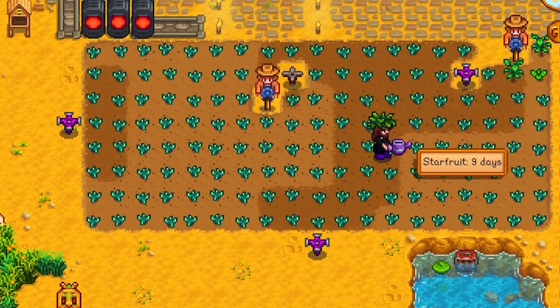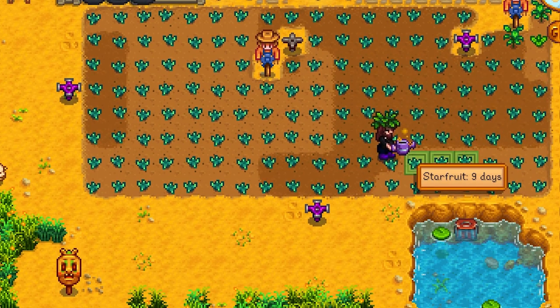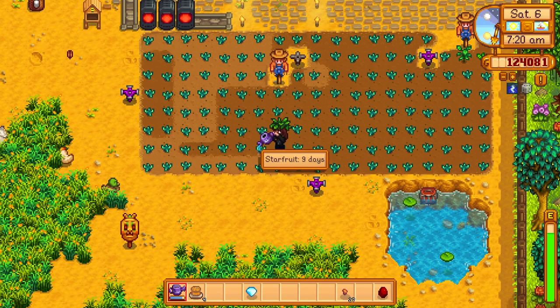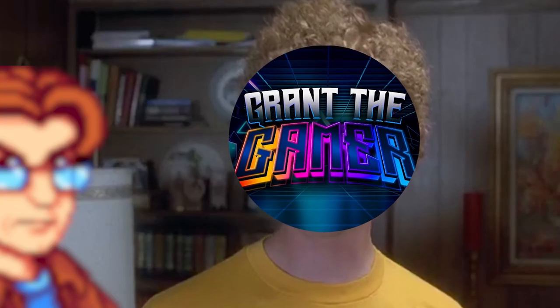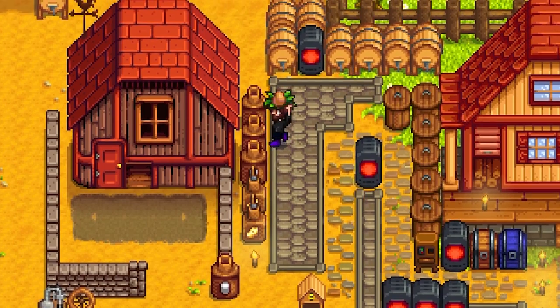We don't have the sprinklers in the perfect area yet, but it helps out for now — I don't want to kill any plants just to place them. That's how you have kids in Stardew Valley! Pierre is never allowed to see his grandbaby. One more week until we get our dinosaur — our Land Before Time dinosaur!